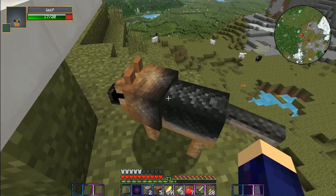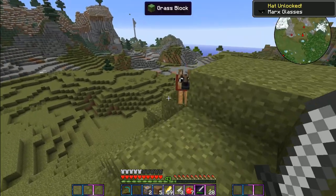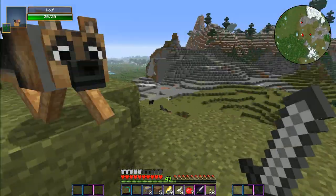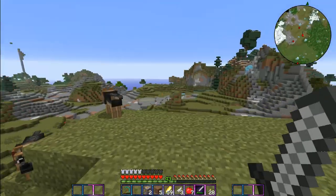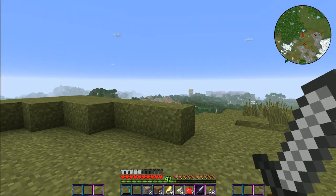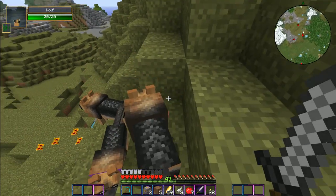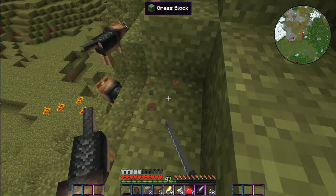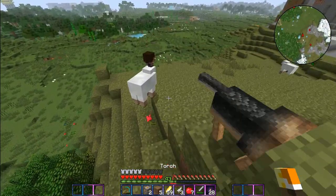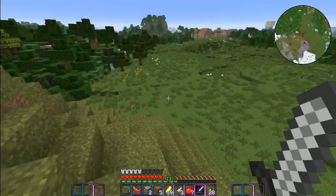Oh my gosh, all these dogs have cute hats! There was another one over there that had the neon cat - Nyan Cat hat, I had to kill him too. But it's okay, we've gotten down to a reasonable number of dogs. I guess I'm gonna have to walk back home because I don't think if I slash-kill and get back home that they'll follow me. I don't want to risk it, I'm not that far, so let's just walk back.